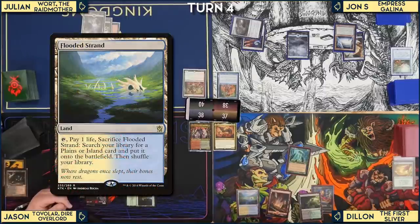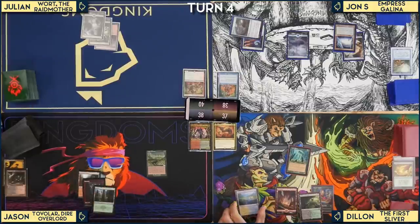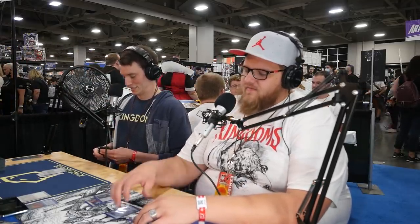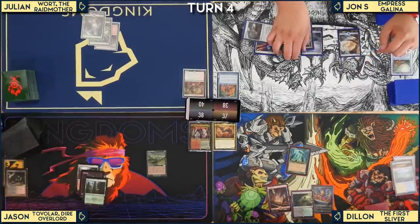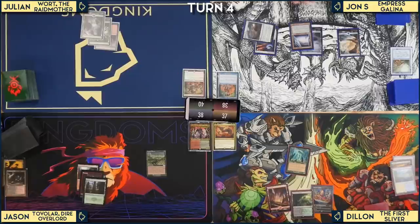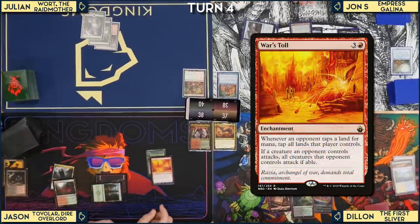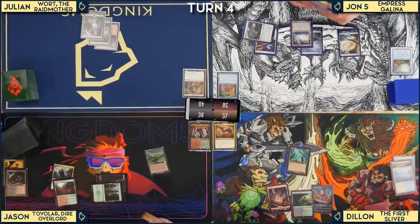Julian uses carpet trigger to add two red mana, then plays War's Toll. The table asks what it does: 'Whenever an opponent taps a land for mana, tap all lands that player controls. If a creature an opponent controls attacks, all creatures that opponent controls attack, if able.' Julian passes the turn.